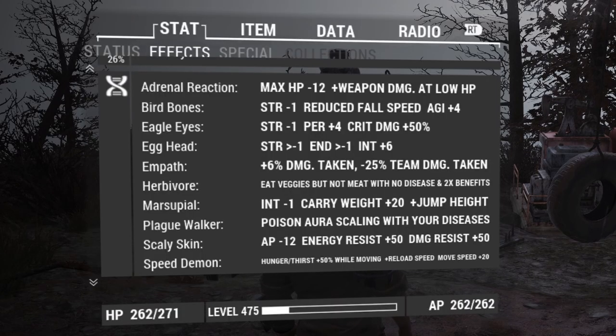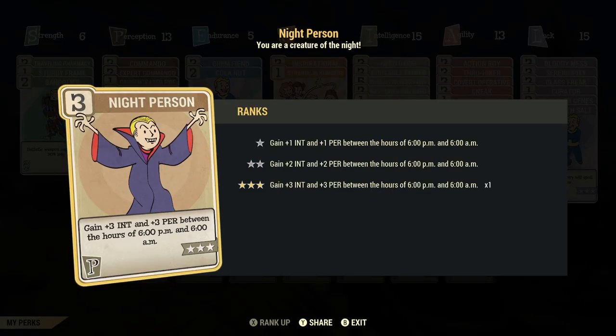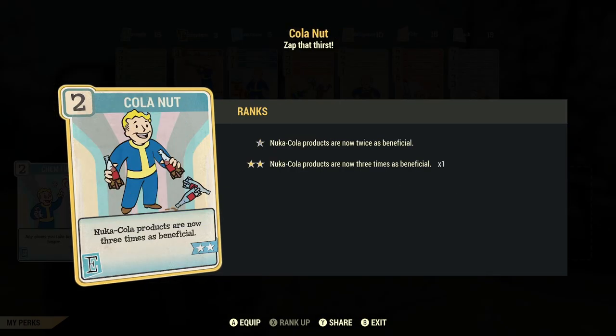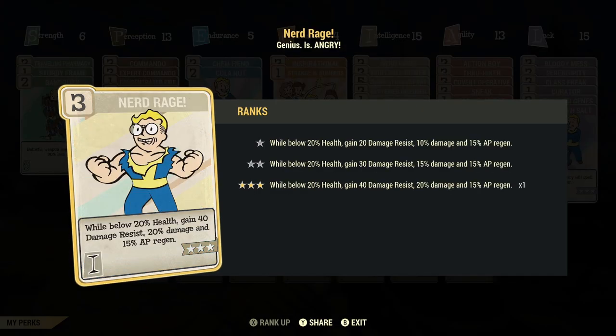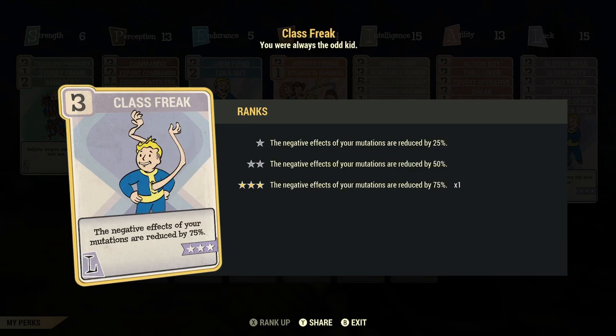Now I'm going to show you the mutations I have — some are more important than others, so check out the how-to-level-up guide for specifics. I'm also going to show you the perk cards I have equipped. The main perk cards you need are: Grenadier, Night Person, Fire in the Hole, Chem Fiend, Cola Nut, Strange in Numbers, Inspirational, Nerd Rage, Demolition Expert, Bloody Mess, and Class Freak.